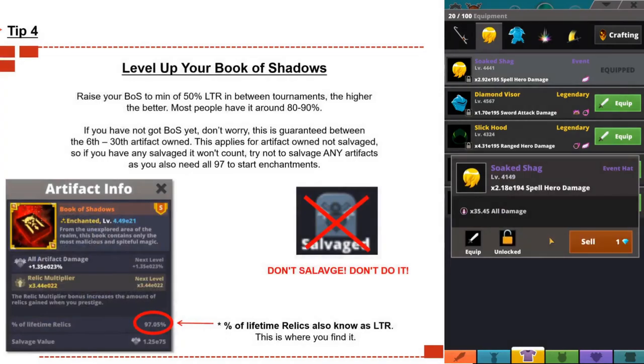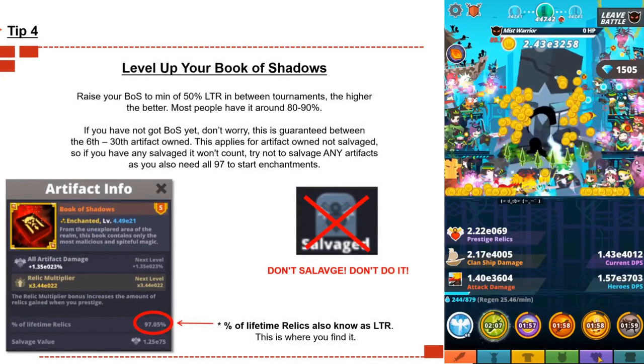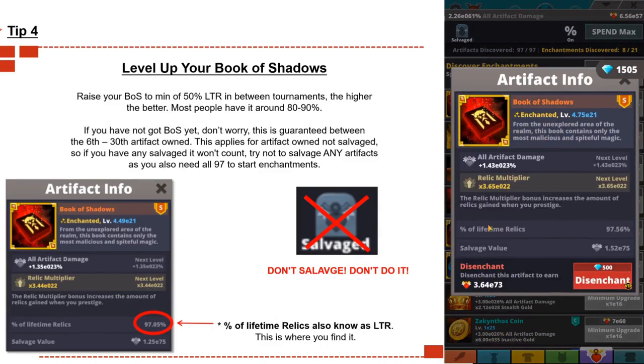Tip number four: level up your Books and Shadows. Raise your Books and Shadows to a minimum of 50% LTR between tournaments — the higher the better. Some people have it around 80 to 90 percent; you don't necessarily have to be that high, but anything higher than 50% would be a great start.